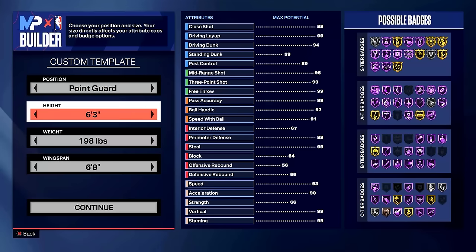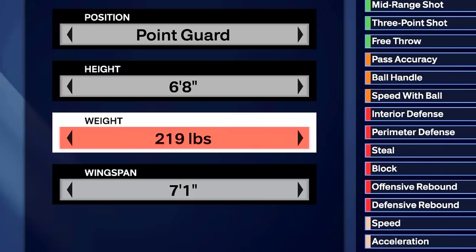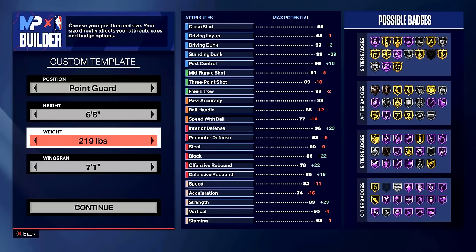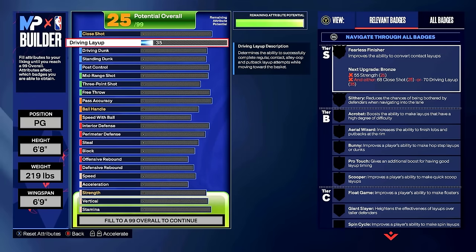We're gonna go point guard — very important. We're gonna go six foot eight, 219 pounds to get the burly body style. You need to be a point guard to get it at 219. And then for wingspan, we're gonna go six foot nine.